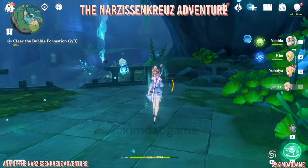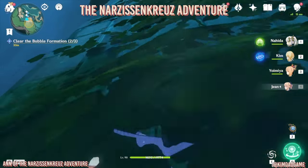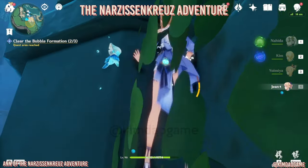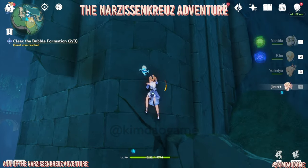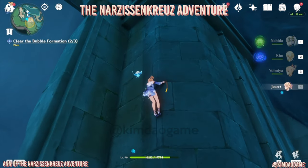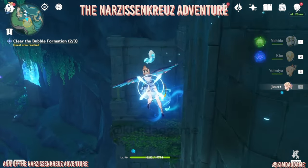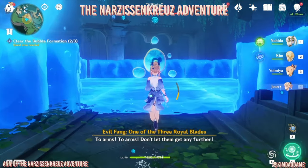So to get to the last one, I'm just going to climb up this cliff right here. Go up because it's going to protect you from the attacks. Once we are kind of high enough, climb up a little bit more just in case, then go down and glide over, and then quickly grab the hydrogranum. Then we are going to fight the bubble.